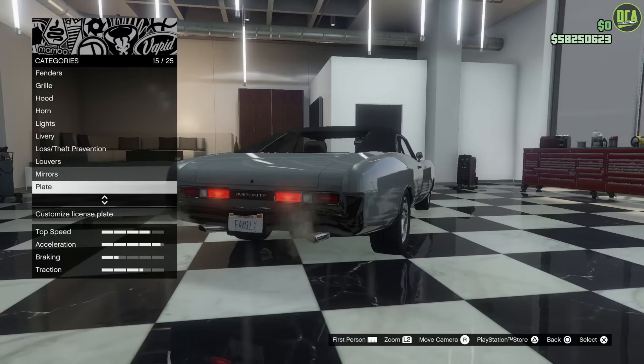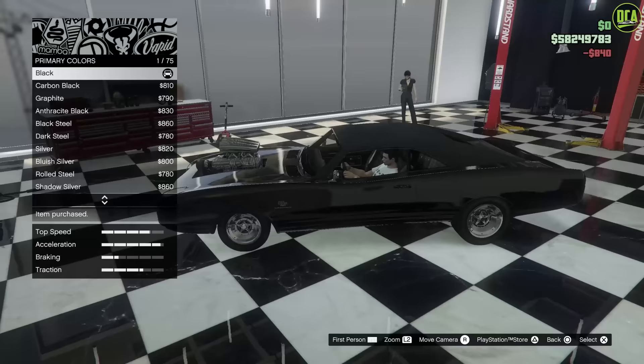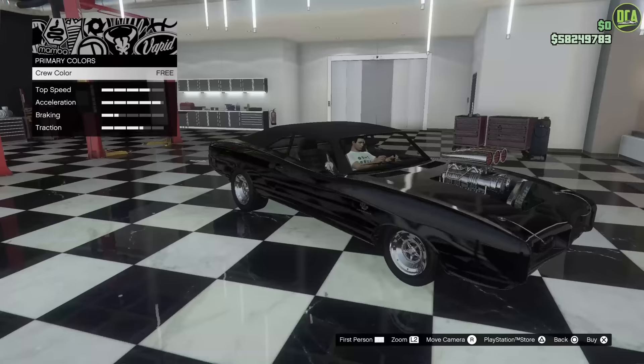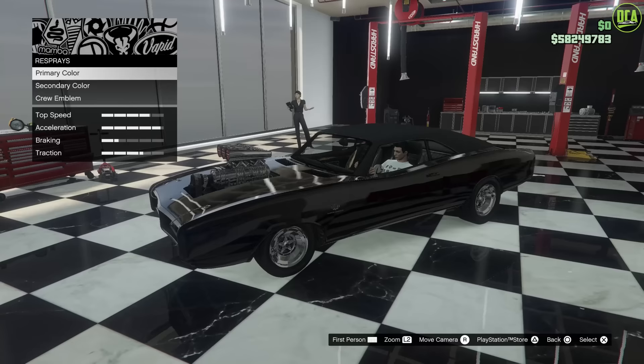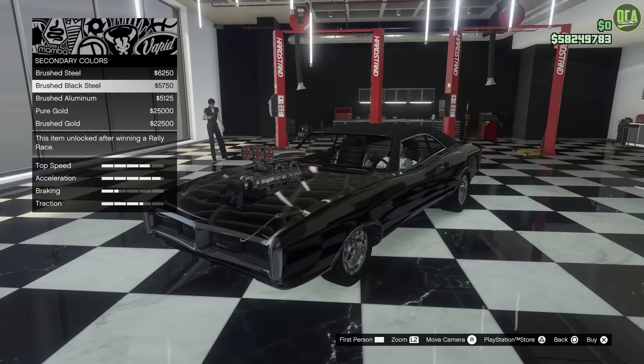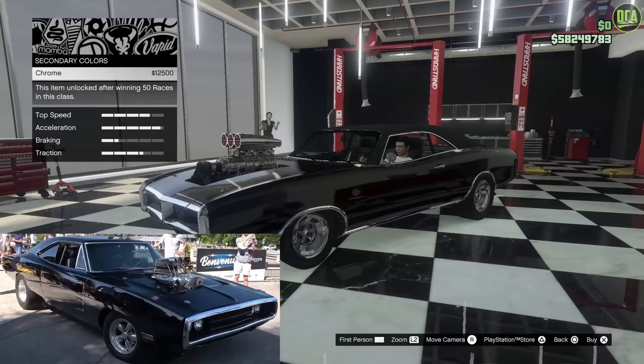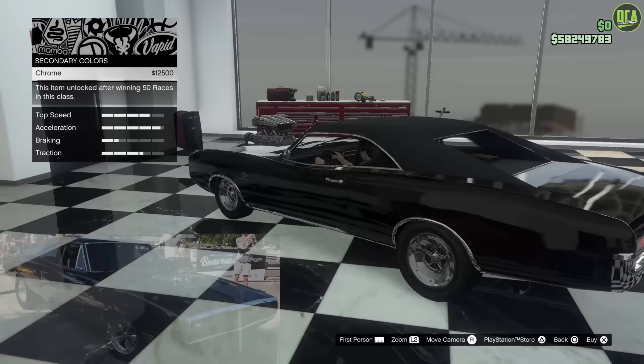For the respray, you just want to go with a classic black. If you're on a crew that has a pure black, you can also do that — it's just a bit darker, more of a deep black. For the secondary color, covering all the trim and stuff, go down to metals and choose chrome. You could go with brushed black steel if you don't want too much of a chrome look, but the chrome is going to be the closest. Dom's charger didn't have chrome trim around the front and rear fenders, but it did have it on the bumpers, so it's close enough.